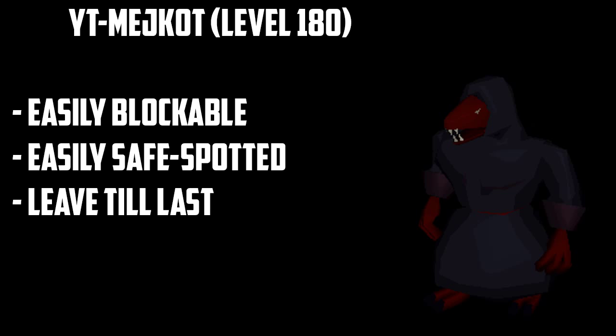This is one of the easier monsters — a level 180 melee which, as long as you're in a safe spot, can't hit you. It's also quite easy to prayer flick as you can see the animation when it's standing next to you. It can also be used to block and safe spot other monsters.